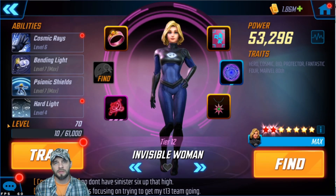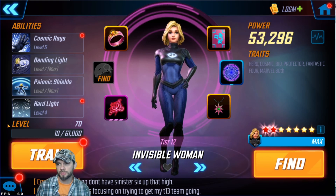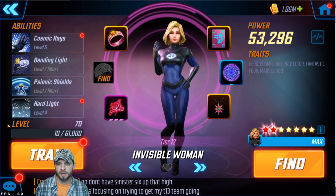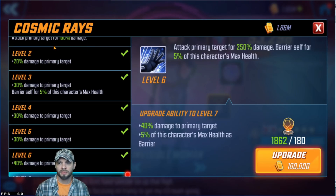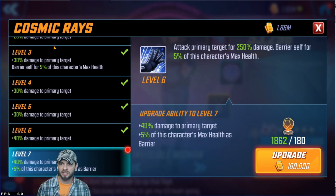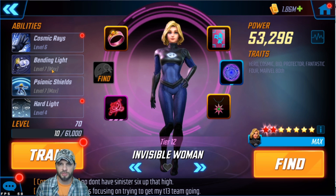All right, so this is my Invisible Woman — you can see I've already boosted her up quite a bit. The part I want to talk about here is generally her abilities. Her basic is just attacking the primary target, burying herself. That's nice whenever she gets hit — it's a counter, so nothing too special there. We'll talk about the T4 stuff at the end.